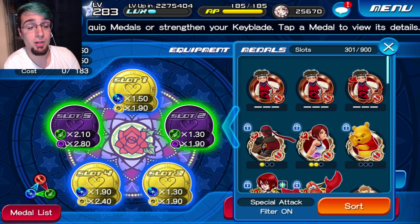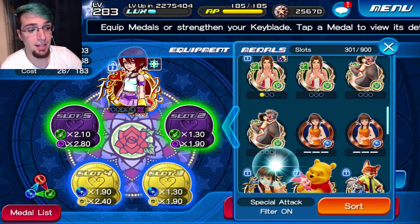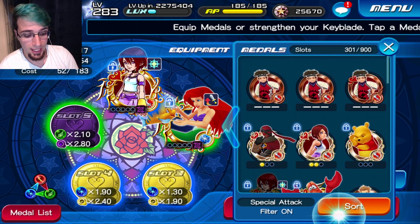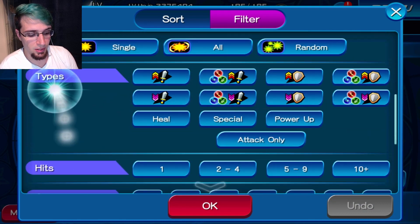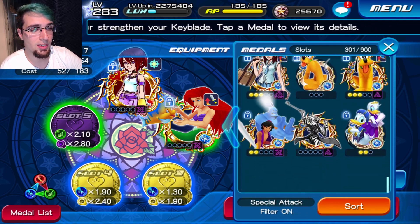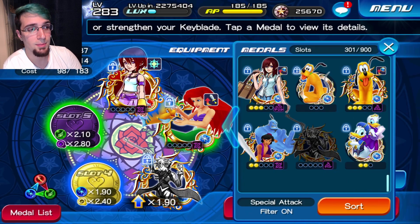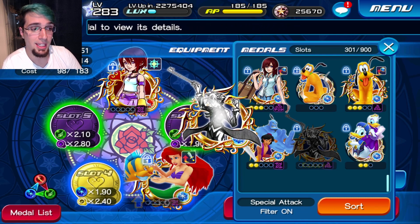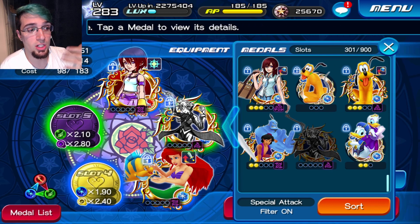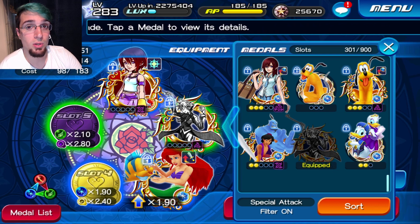I'm going to put a Kairi here with Second Chance, because that's my staple medal for this account. Then I'll add another x3 buffer because I want at least x6 general strength buff. Now I need to find my percentage medal. My percentage medal is the one we got for free — the Orchestra Sora. Everyone got this for free; it's a free 7%, which is really nice. I'm going to keep it at minimum level and put it on the opposite keyblade slot, because I don't want my buffers or percentage medals doing any damage. The less damage they do, the better — so they don't accidentally kill an enemy or take away HP, which equals more score.